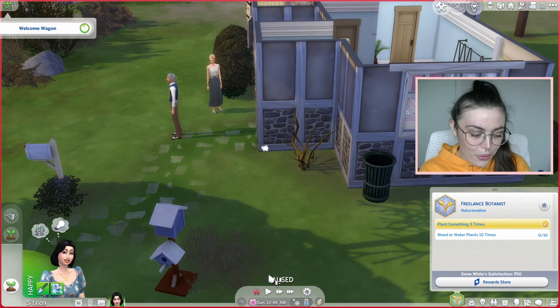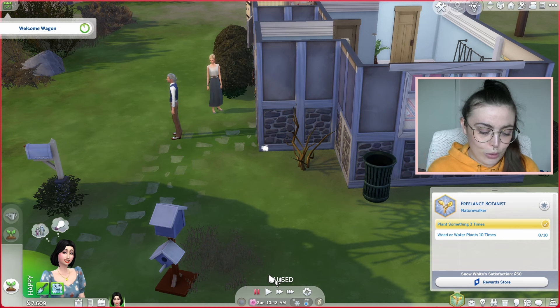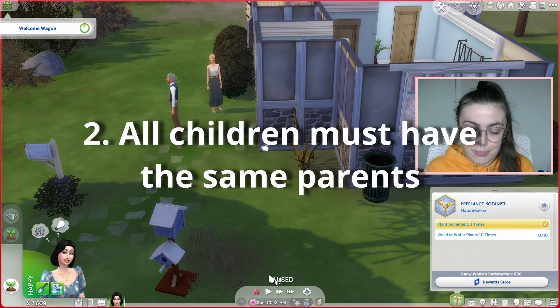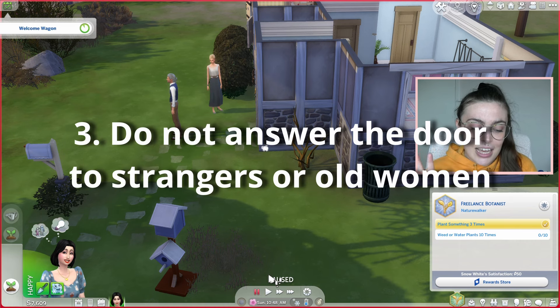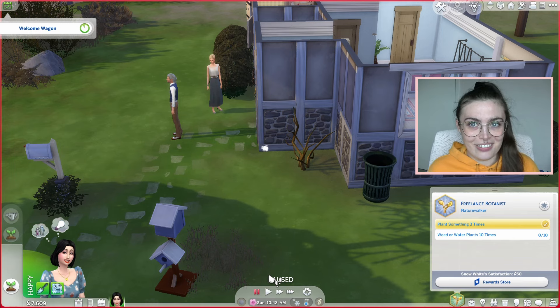Okay, quick important thing to do before we get any further in this challenge is I'm going to read you out the rules for Snow White. Rule number one: she must have seven children. Rule number two: all children have to have the same baby daddy. Three: must never answer the door to strangers or old women. So I can't talk to these people — unless I seek out the interaction I can't talk to people I don't know. So no welcome wagon for me.